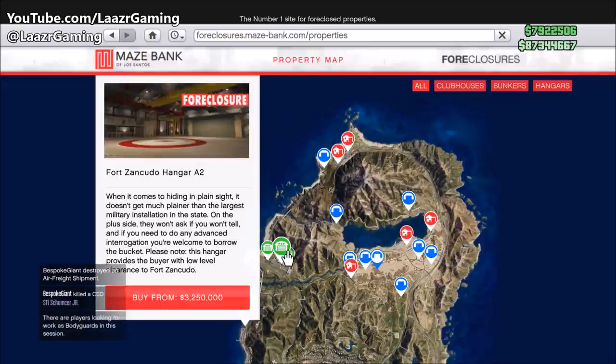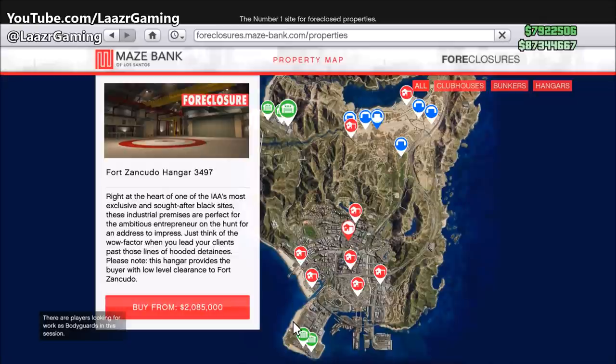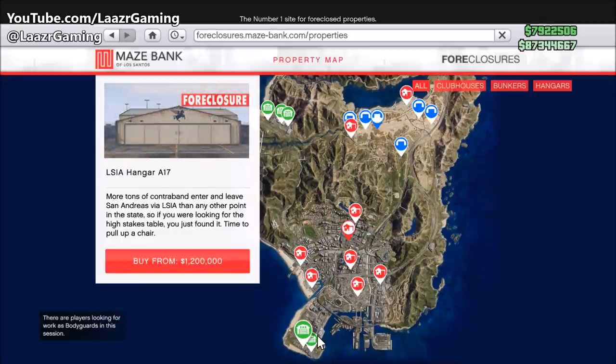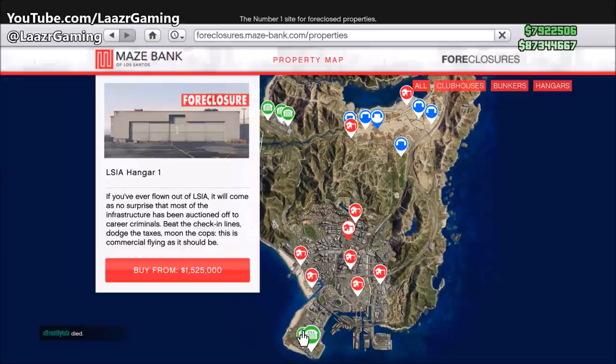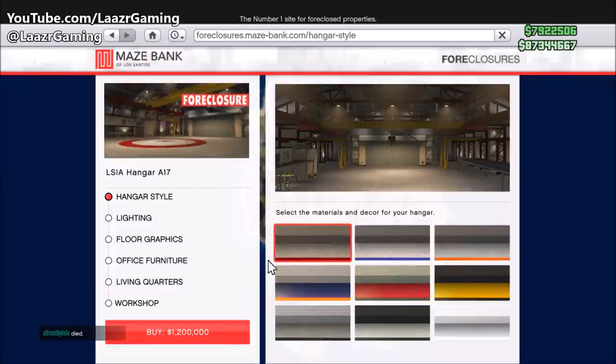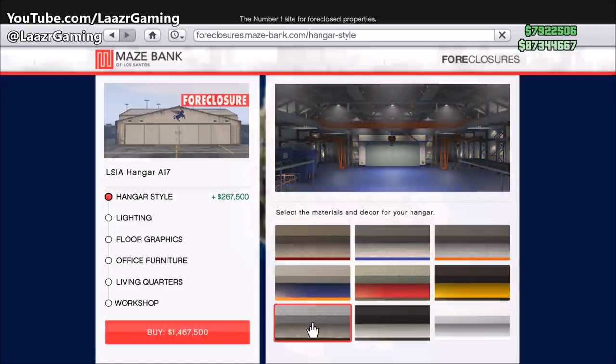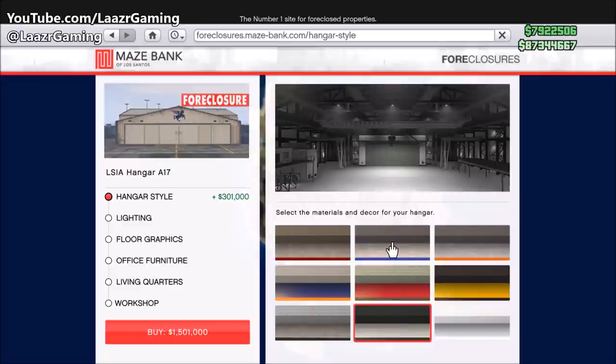Once you buy your hangar at Fort Zancudo you get access to the military base, however if someone tries to attack your product inside the base you'll gain a wanted level instantly. At LSIA, if someone tries to rob you outside your hangar you can gain and lose that wanted level much more easily. There are pros and cons to both locations, so go with whatever suits you best.